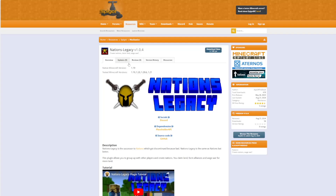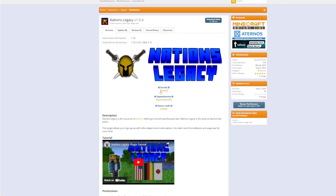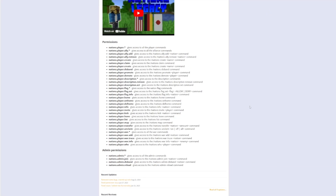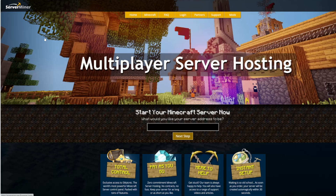Here we are on the Spigot page — you can see the plugin is updated from 1.19 to 1.21. If you need help there is a Discord. Make sure you have PlaceholderAPI as the dependency, and here are all the permissions you'll need for the plugin. If you need a server to host it on, check out serverminer.com for the best and cheapest hosting around. That's it for me — subscribe, like, comment, and I'll see you next time.